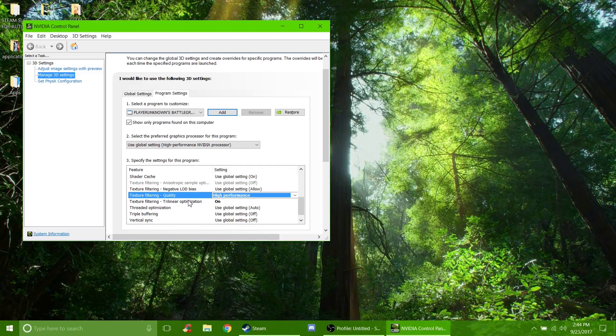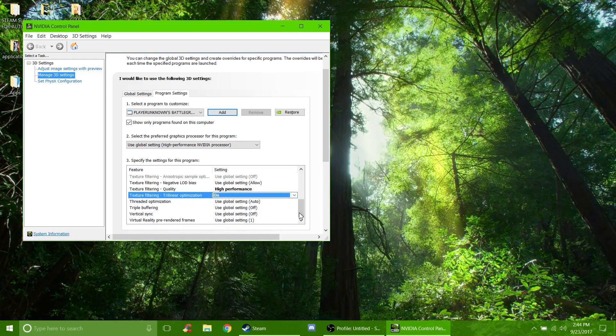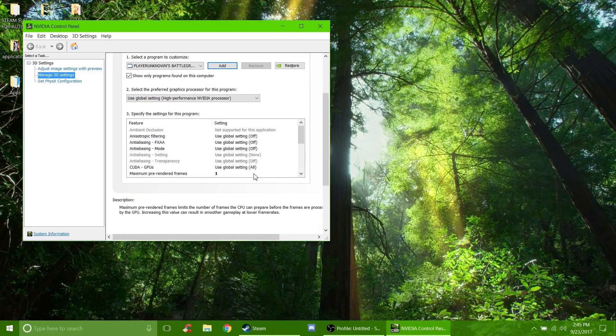Texture Filtering Trilinear Optimization — I leave that on because I don't think it has an adverse effect. Threaded Optimization set to Auto, Triple Buffering turned off, Vertical Sync turned off, and Virtual Reality Pre-Rendered Frames set to 1. That's all for those settings. Go ahead and click Apply — there will be an Apply button if you changed any settings. That'll take a little bit to apply and then you're set.